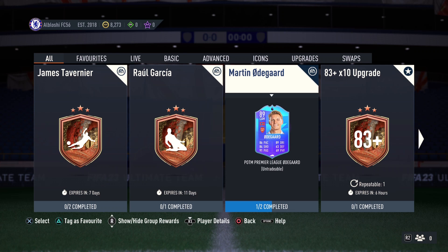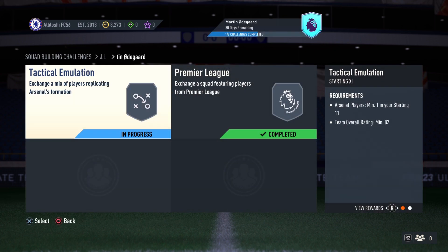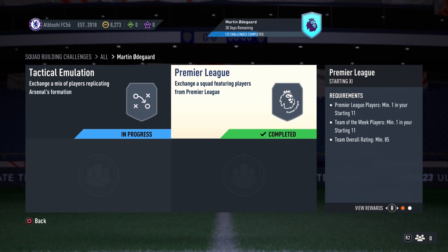Hello everybody, welcome back to the channel and to a brand new FIFA 23 video. This is Leader here bringing you another player of the month review at Elite Foot FC. It is none other than Martin Ødegaard — yes, Ødegaard gets himself an 89-rated card from the Premier League, and honestly he is very very cheap, looks like a quality card, and we're gonna be reviewing him today.